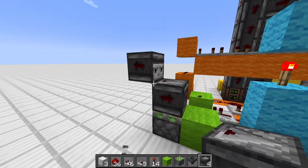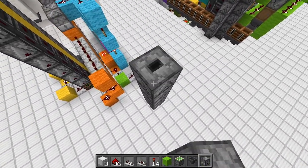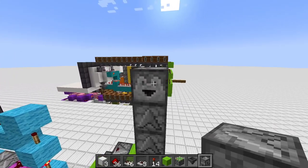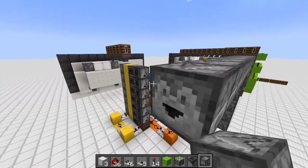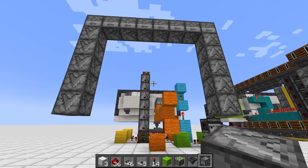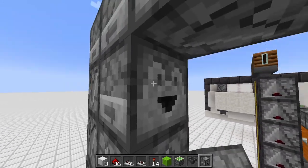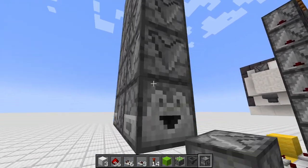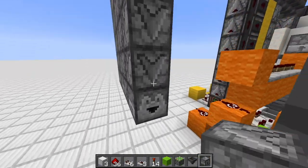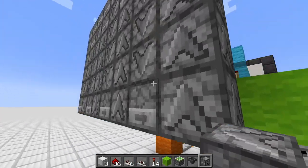Add a repeater and block here, another repeater, block, sticky piston, observer, and an observer facing this direction. Then place a block, a temporary block, and 1-2-3-4-5-6 blocks — replacing one of them. Then place 8 droppers in a row. Go down 1-2-3-4-5, creating this snake form — each dropper and hopper fires into the next in an S-shape. Build it as shown here.